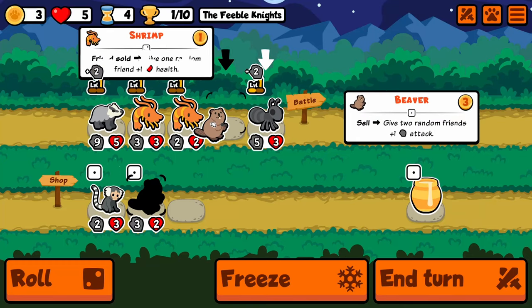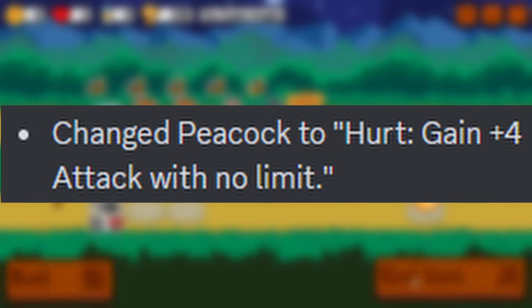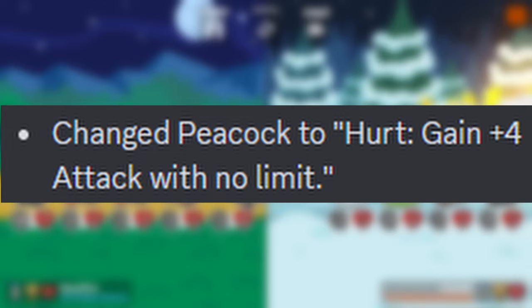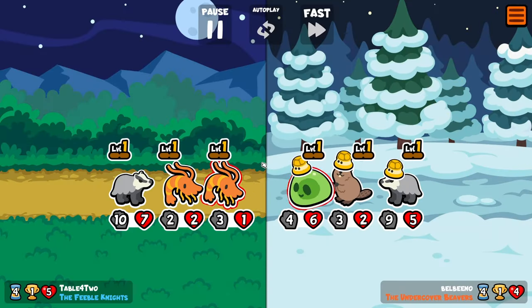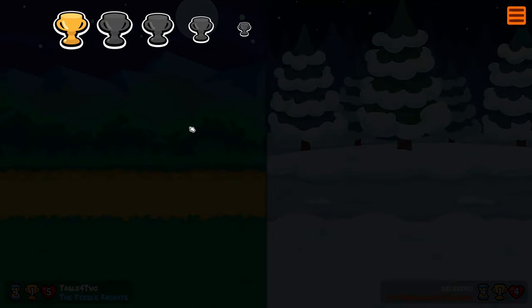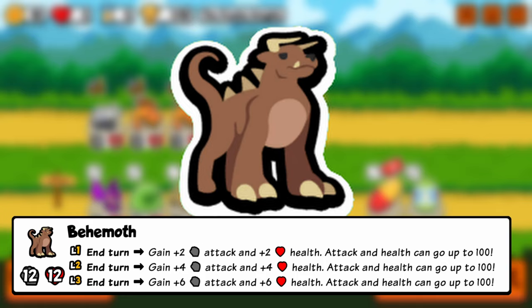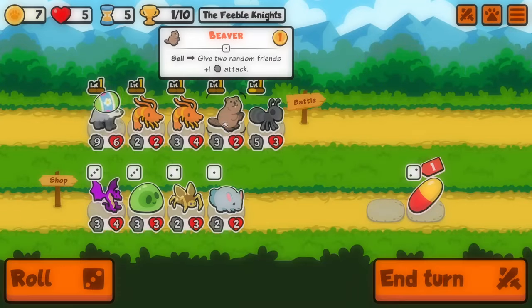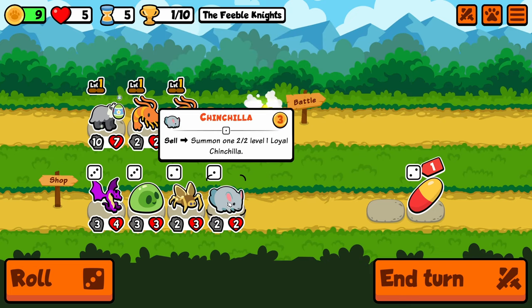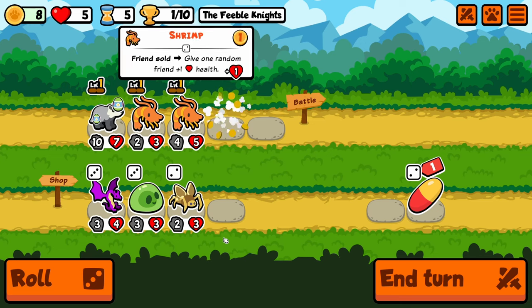Now let's discuss some mid tier pets, starting out with the Peacock. According to these super early patch notes, one proposed ability that was used on the test server read: hurt, gain four attack with no limit. Later removing the no limit portion, this is one time Super Auto Pets has seen a no limit qualifier in an ability. Now only slightly comparing is the Behemoth, whose much later stat line ability was 100-100. This limitless attack scaling may not have broken the Peacock, but a swap to health with the lollipop could have created an absolute monster. Probably for the best that we have limits in Super Auto Pets.